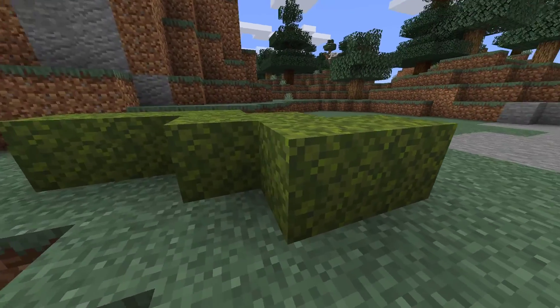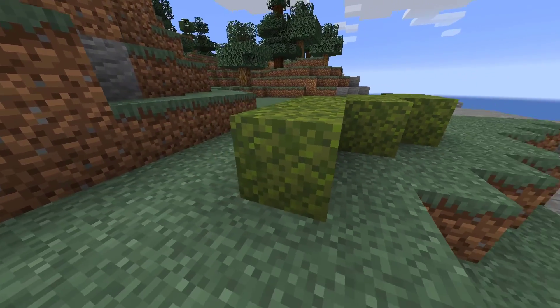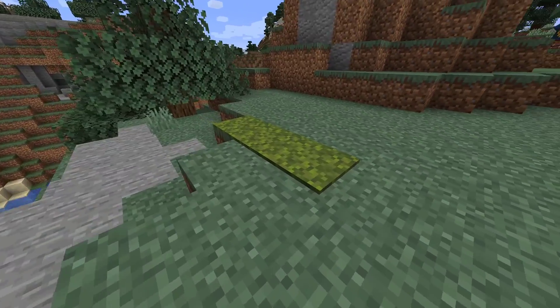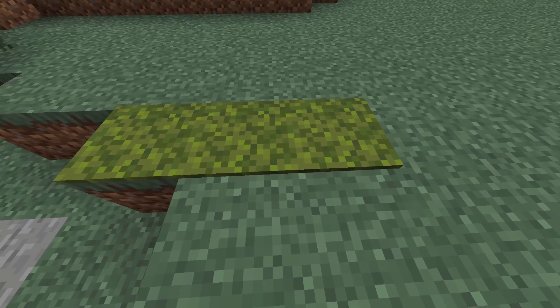Two more blocks: moss blocks. We've had mossy cobble for nearly a decade, but just now we have moss. It's a green block with a green texture. There are also moss carpets similar to regular carpets. These would be a good substitute for grass.